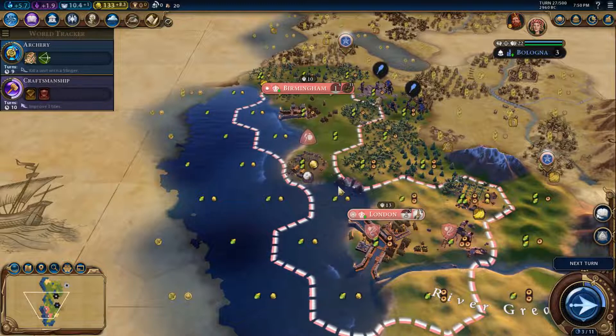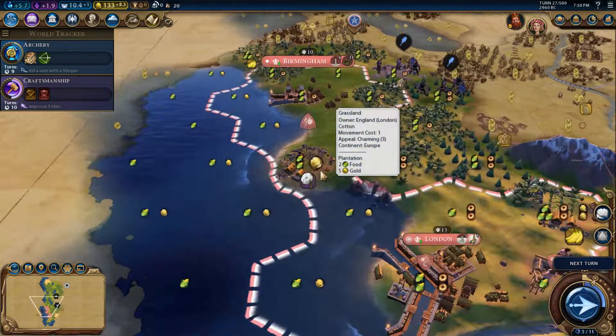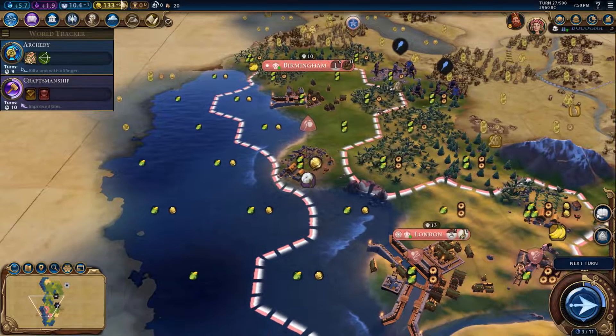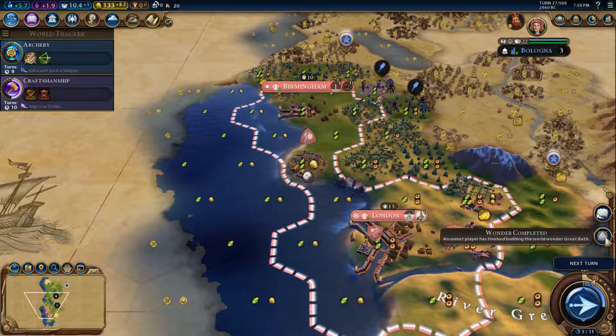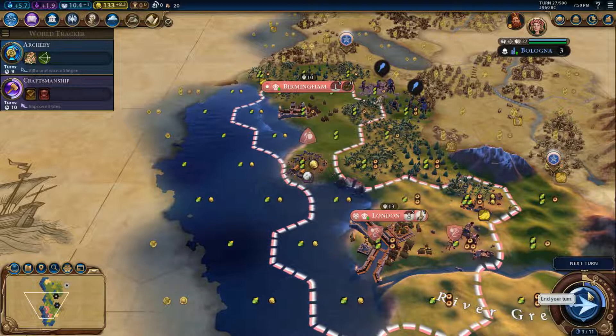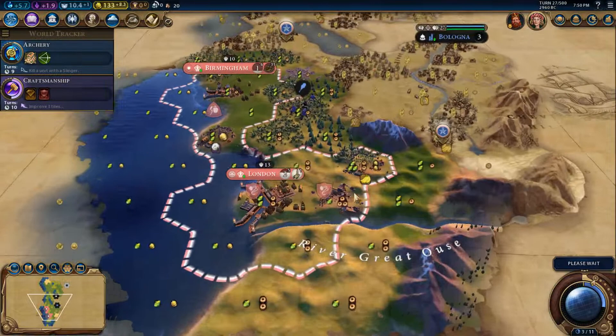We boosted craftsmanship. This tile is actually kind of nice now with five gold per turn, so I should consider having it — maybe if London grows one more. Craftsmanship has been boosted so we will have it soon.